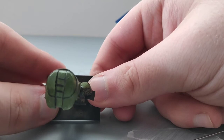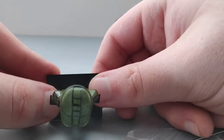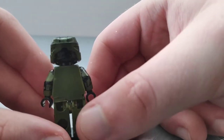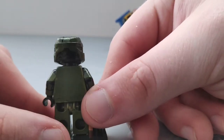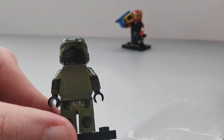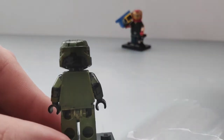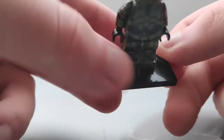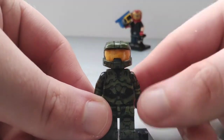On the top I painted all of the black lines, trying to make it as accurate as possible to the actual Mjolnir Mark 6. On the back I painted this bit black here and that bit up there, which is where the Cortana chip goes in. I don't have a Cortana made yet, but I think I'll make a statue piece of Cortana at some point for Master Chief to hold.